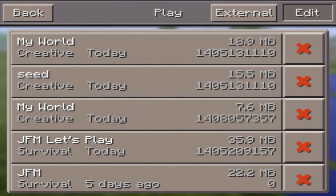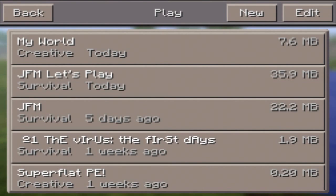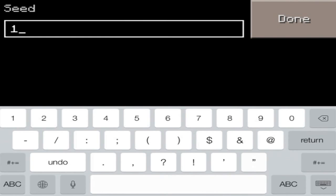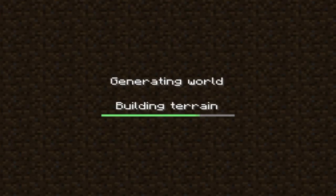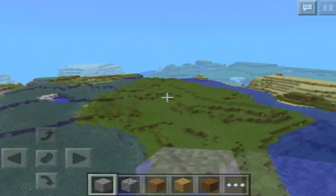I'll go ahead and delete these two worlds here since those are ones I was just messing around with checking out the seed. Let's start it up — just go into New, Advanced, and enter the seed. It's simple: it's just 140 513 1110. Go ahead and add that, make sure it is Infinite and Creative, because that's how it's going to work. Now we can generate the world.